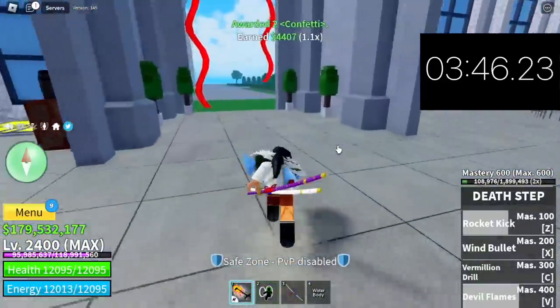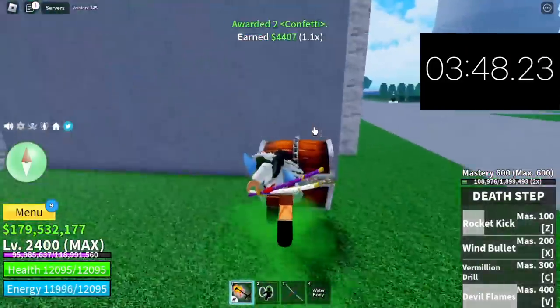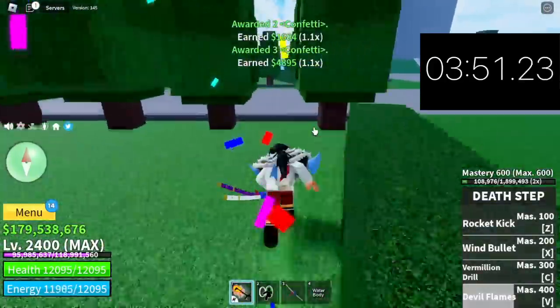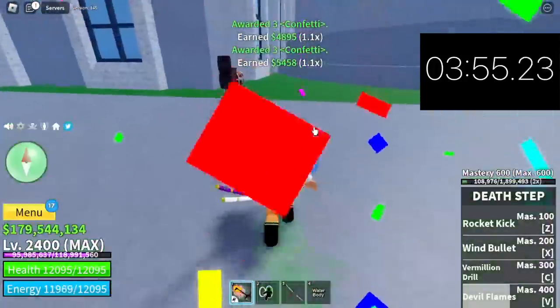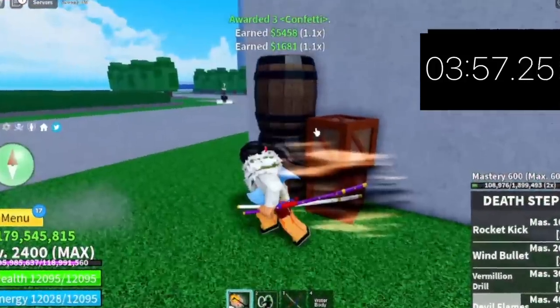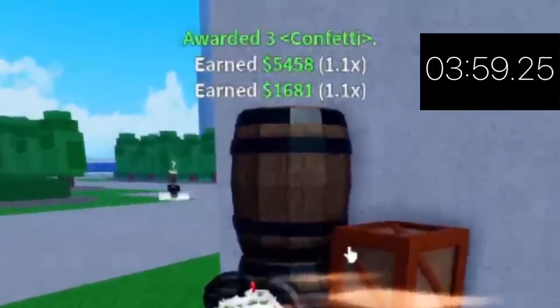I think we're almost done here. How will you know if you have 100 confettis? The moment a chest doesn't give you any confettis — see that? No more confettis. Meaning we are done with 100, and our time: 4 minutes. I can confidently say we can do it in an even shorter time.